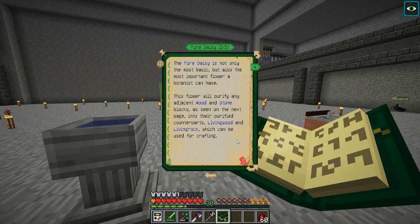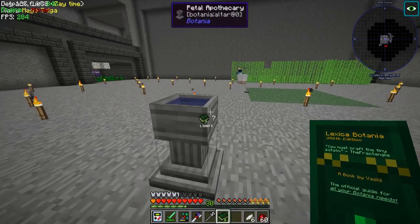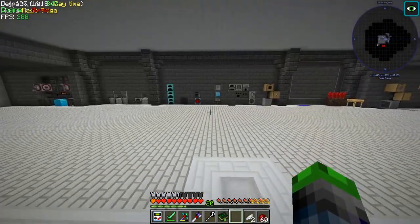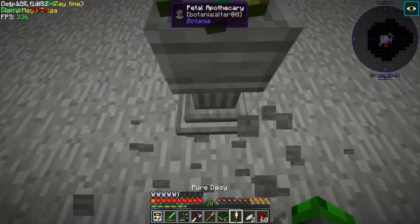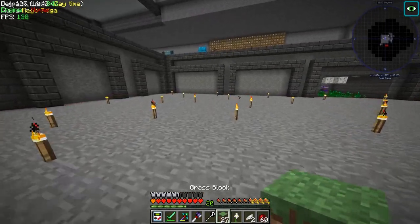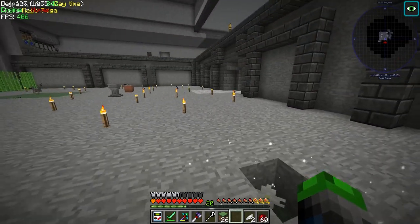Next up: the Pure Daisy. This is what we need for the next step - to make living wood and living rock. How does one make it? Four white petals. We've got enough. We need seeds too - they didn't tell me this part. Here we go - can we snipe it? Yeah! So we've got this. We'll place this here and look at the particles - okay, let's see how dark it is in here.